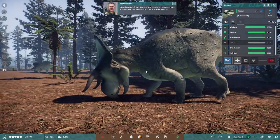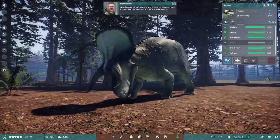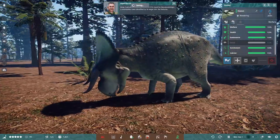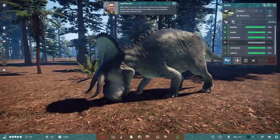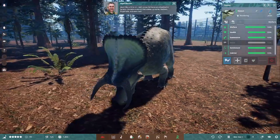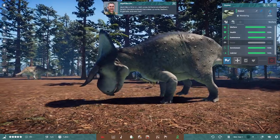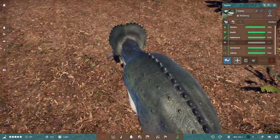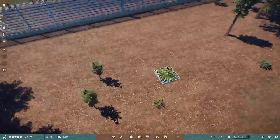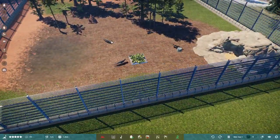Look at the horn on that one. This must be an Achelousaurus, a ceratopsian best identified by its large cow-like features. Much like a rhino or a cow, its horns are steeped in keratin — the same material that makes up scales, feathers, fingernails, and even hair. A bit more info for you guys who didn't know that about ceratopsian horns.